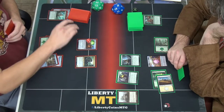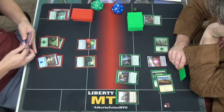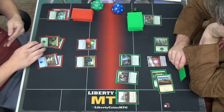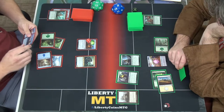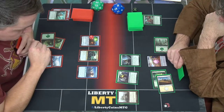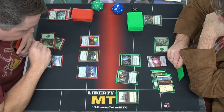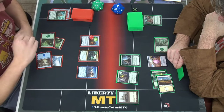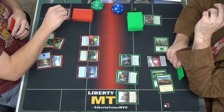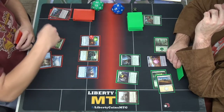No creatures. Tap two — Jolly Archaeologist. Enters the battlefield, mill three cards. You can put a non-creature, non-land card from among those milled cards into your hand. If you don't, put a counter on the card. Results: land, creature, land — so it gains a counter.